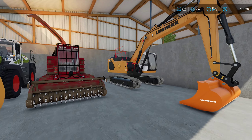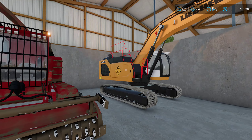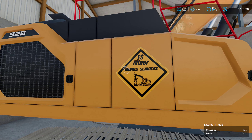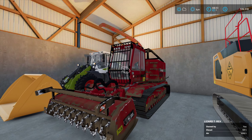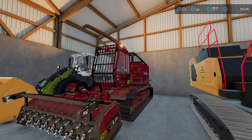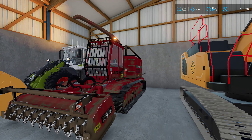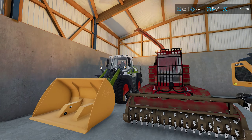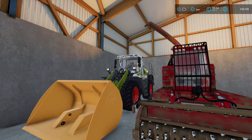Here we have our Leibherr excavator for moving wood chips, made by FS Miner Creations. Here we have our T-Rex grinder — it has a wood chip capacity in it and a pipe on it to unload. And here's our Kloss front loader with a 4000 liter bucket.